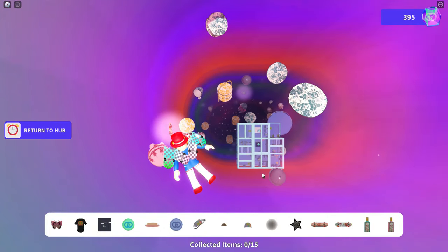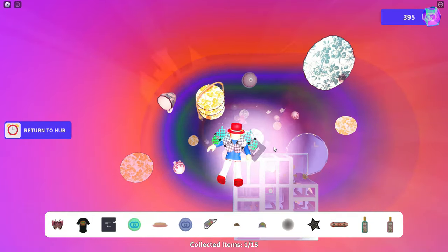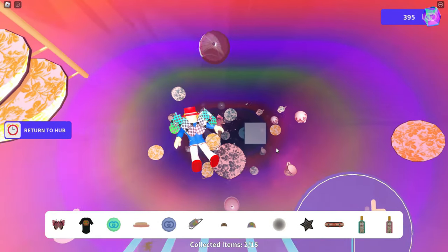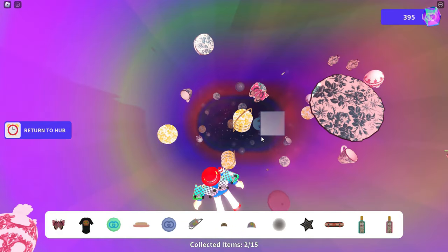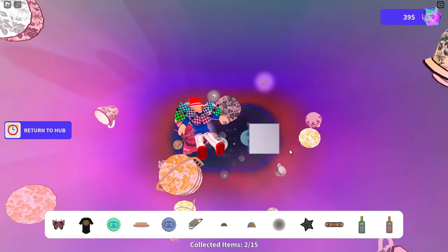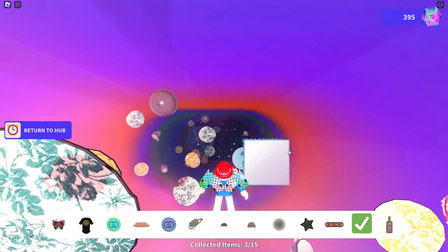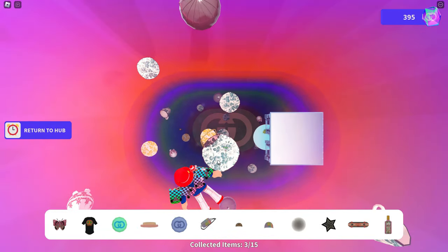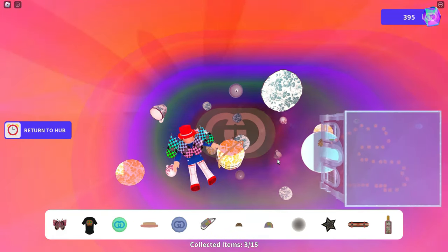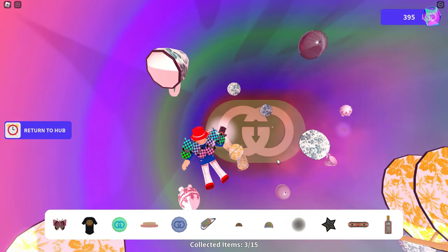Trying to collect them is a little bit trickier than I thought it was going to be at first. There are a lot that you'll find really easily on the way down, so you can see as I'm collecting these on the first time through, these are a lot easier to collect. That butterfly — I couldn't tell it was actually one of the items, but it actually is. It's okay if you're passing some and not getting them because you can go through here over and over. If you're able to get these in just one run, kudos to you — but you're probably going to have to go through a couple times.